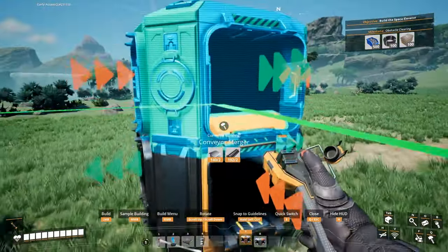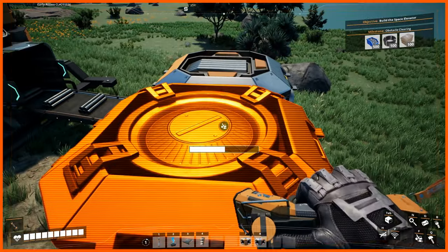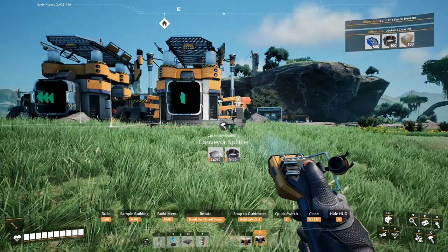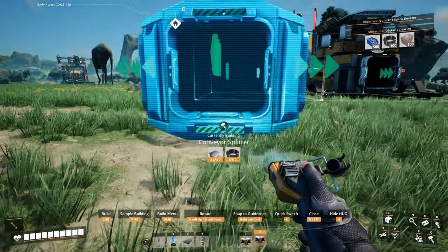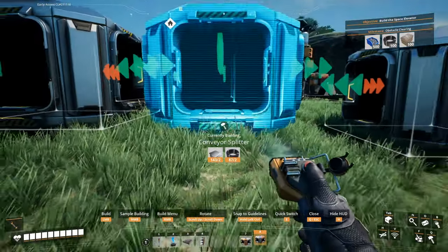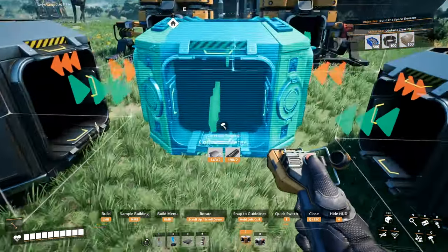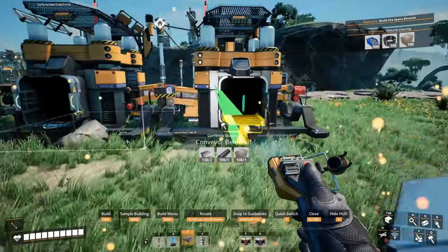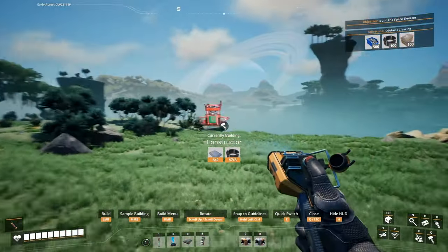Do I need more room to make this happen? All right, let's clear this out — looks like we're going to need more room. Okay, so splitter, splitter, then we put a merger right here. If I can just get this aligned — there we go. Okay, so we have a setup for three of them. Now we put up the constructors.